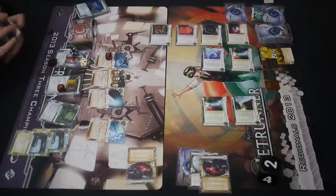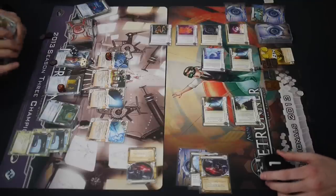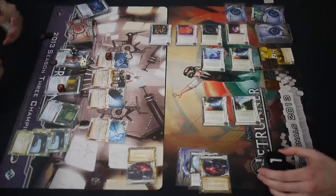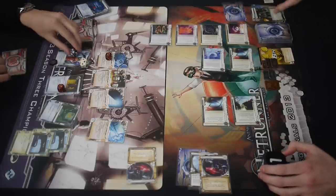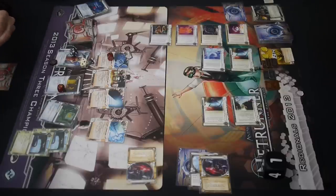He still hasn't scored anything. Maybe all those agendas are hiding in HQ. The Viper is pretty tricky on R&D — he's either going to lose a click or use one Datasucker and the Yog, and the Viper goes away. Then the Rototurret is two credits, and the RSVP pop-up window — you can either ignore it if you're willing to give up your trashing ability, or use a second Datasucker token and be able to trash a card you access. With two R&D interfaces, you're seeing three cards in there.